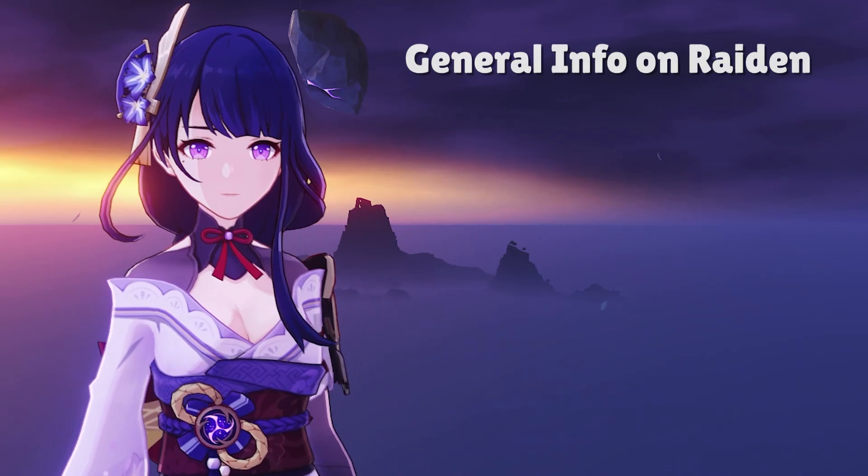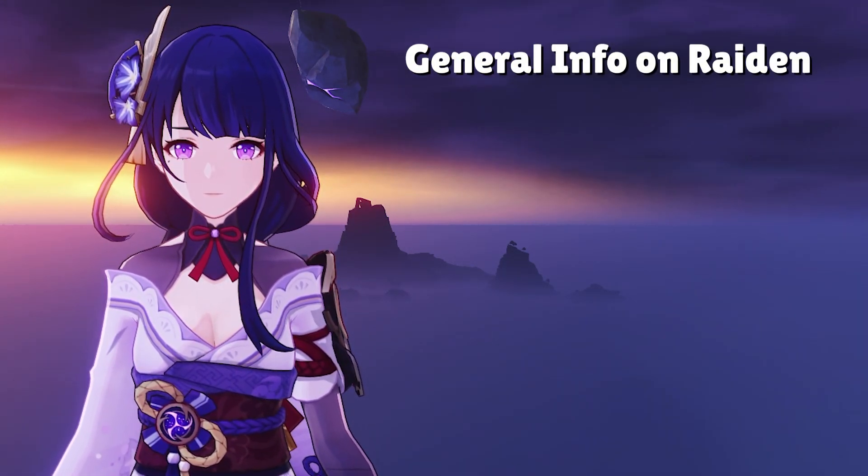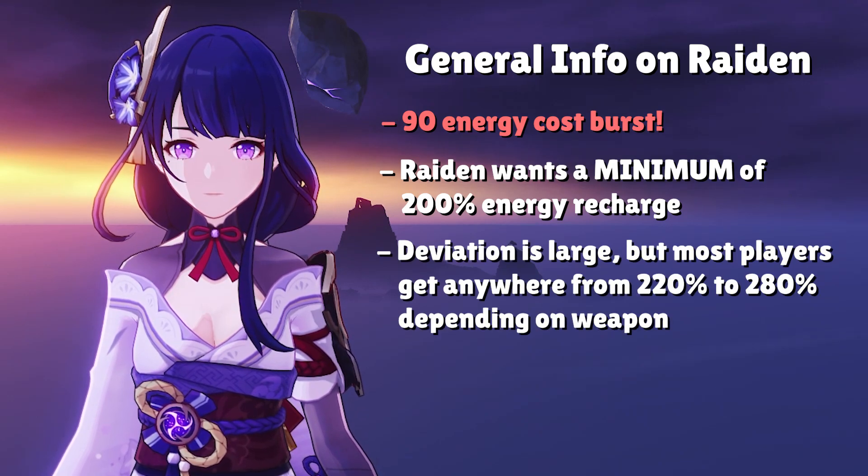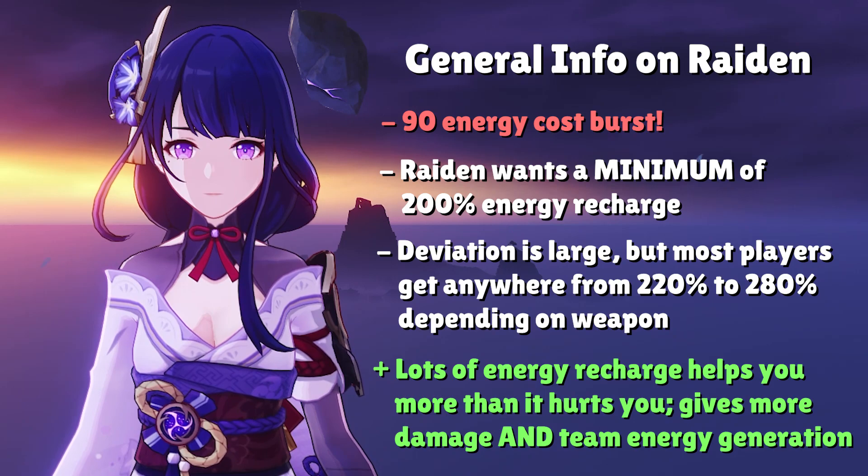If there's one thing you need to be concerned about when building Raiden, it's definitely her Energy Recharge. She has a 90 energy cost Elemental Burst, so you're going to need a lot of it. However, the good thing is that her second Ascension talent gives extra Electro damage bonus based on your Energy Recharge stat. This is a super important Ascension talent because not only does it make Raiden easier to build, it also dictates which artifact stats we want to emphasize.